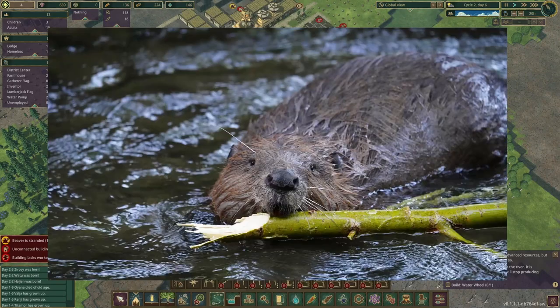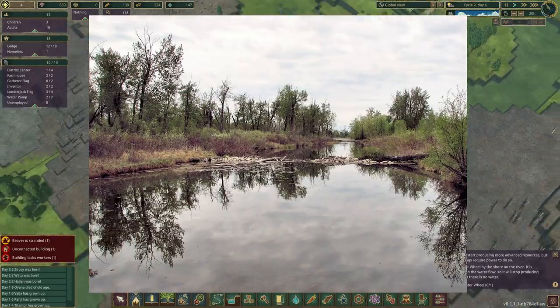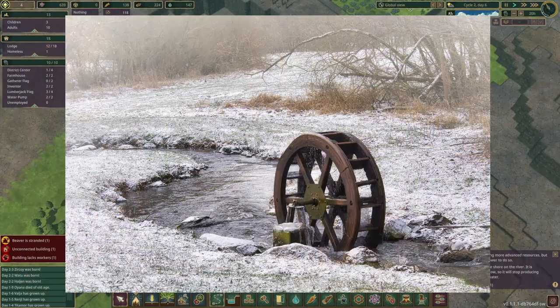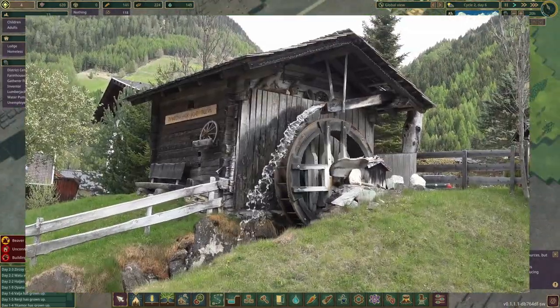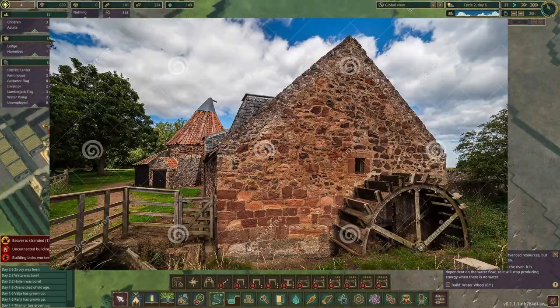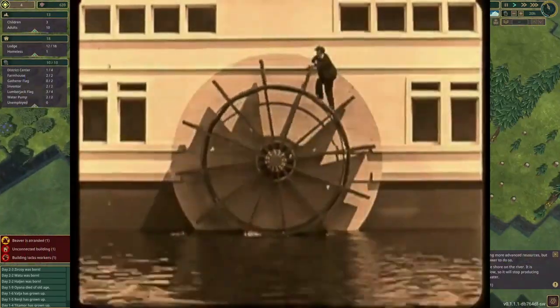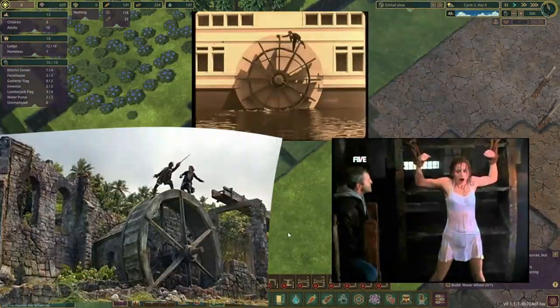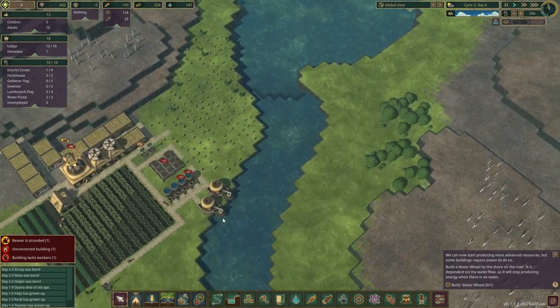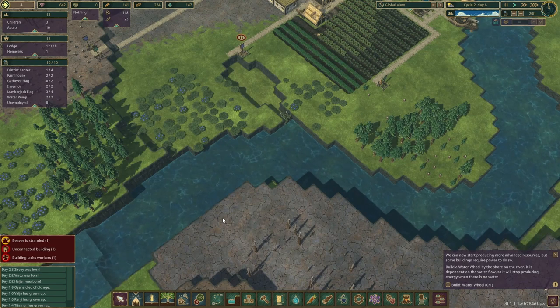Since the apocalypse, beavers have learned to adapt and, having chilled out on rivers for millennia, they've seen certain apparatus that the humans used and have incorporated it into their culture. That's right — the beavers have water wheels, those big wheels that feature in quaint images of country riverside life and dangerous pedals of doom in countless action sequences. We need power for our factories, and the beavers remember the knowledge of water wheels, so let's harness the power of the river.